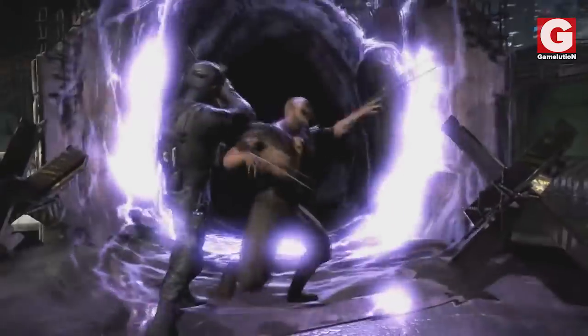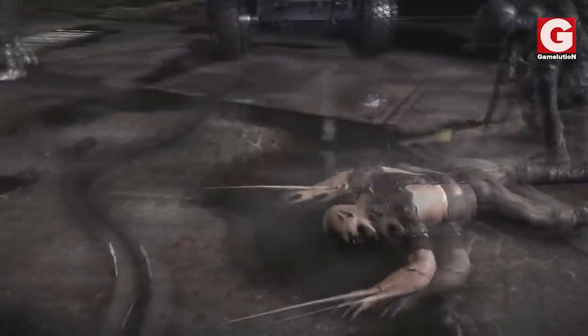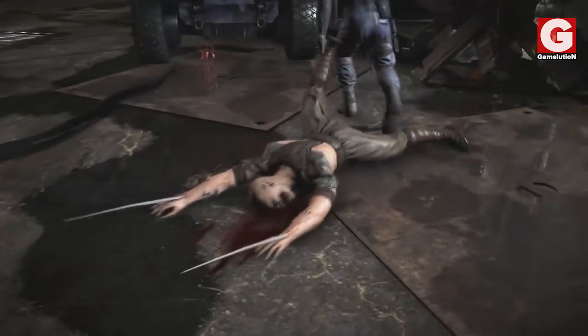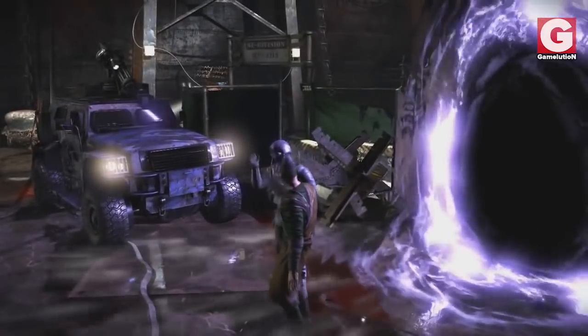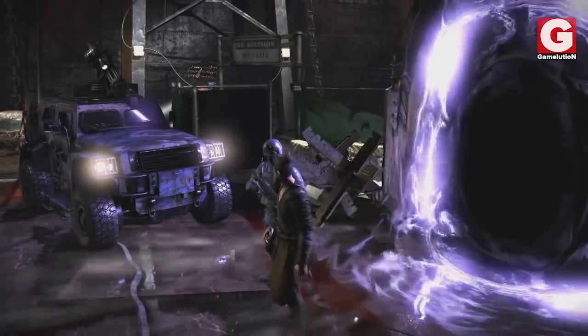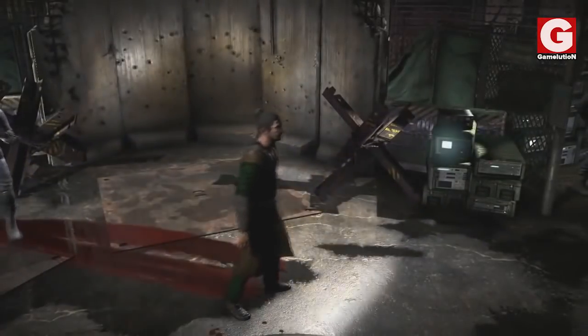The portal is supervised by a security member, and whenever a Tarkatan comes out of it, he's immediately eliminated and dragged away. But if you keep monitoring the situation, you can see that when a refugee comes out, the security guy helps him up and even directs him to the camp. What's funny is that if you keep following the refugee, he will just disappear as soon as the door closes.